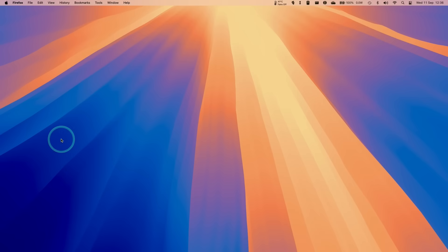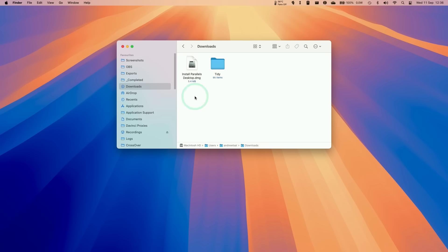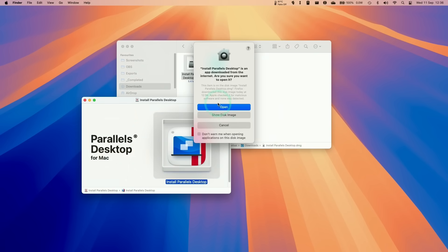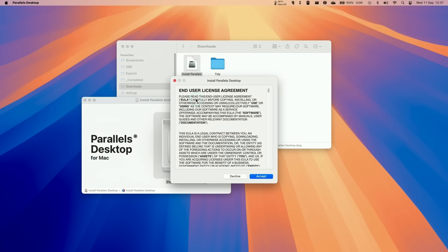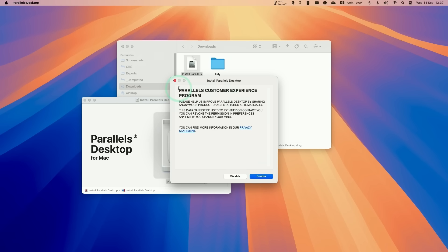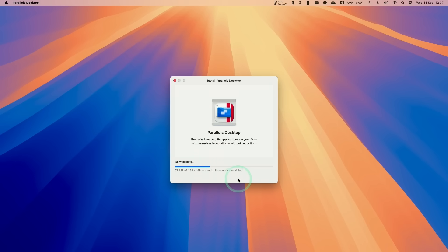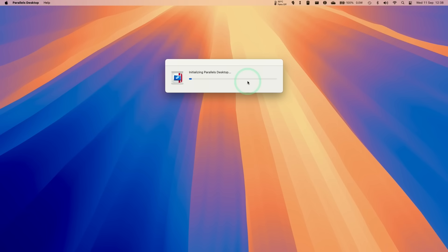Minimize the browser, then go to Finder and click on Downloads. Find the Install Parallels Desktop DMG, double-click it, and then double-click on Install Parallels Desktop. Click the open button, then click allow, and accept the end user licensing agreement. Click enable, choose whether you want to submit data, and then Parallels will download and install the software. Enter your password when prompted and wait for it to initialize.